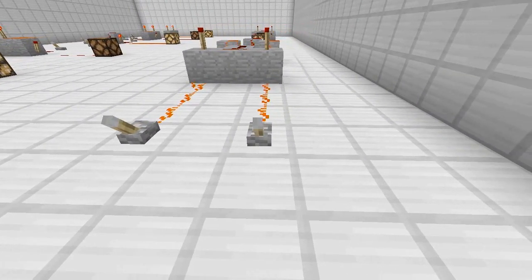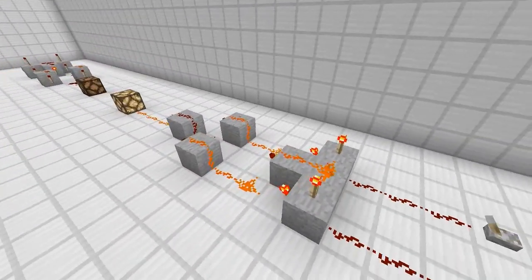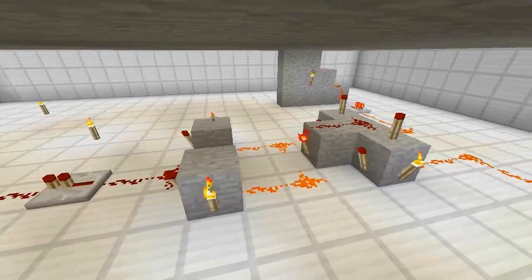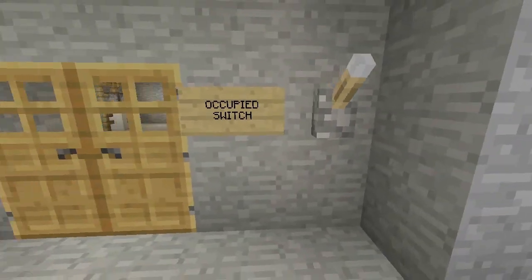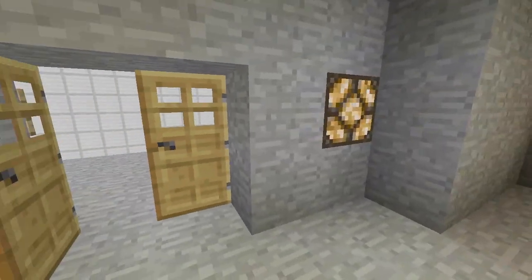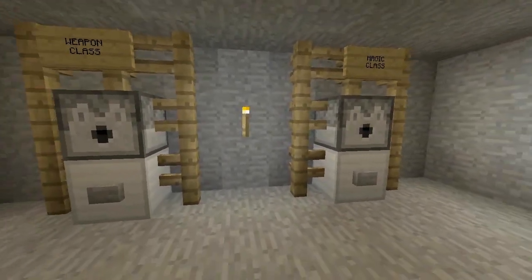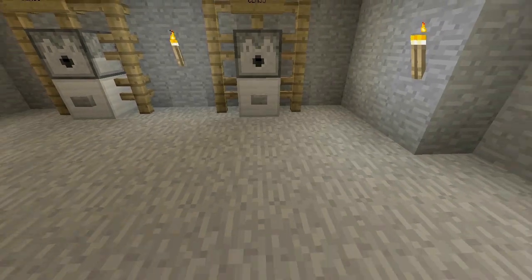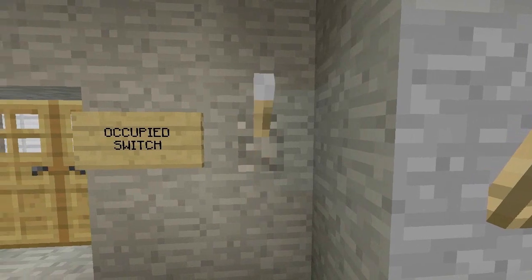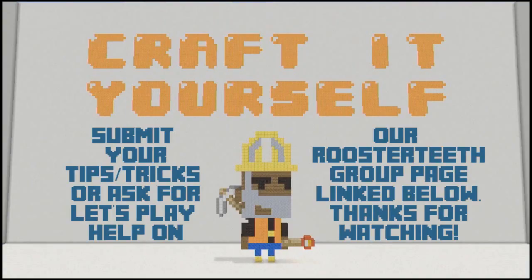I use this one mainly for let's plays where players need to get prepared. For example, in an RPG let's play, there's an occupied light on the house — don't come in while the light's on. You pick your class, like a magic class with a different potion, get prepared, then hit the switch on that side to turn off the light before you leave.